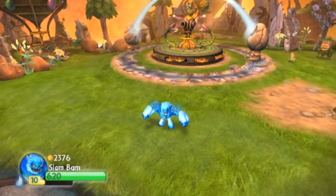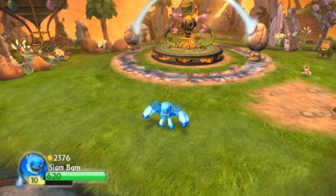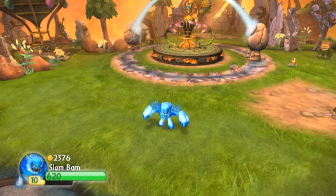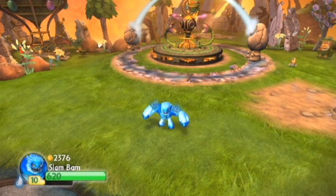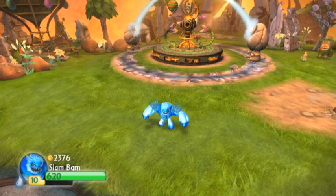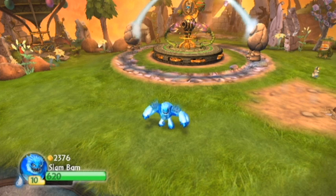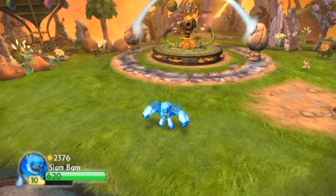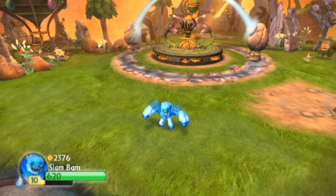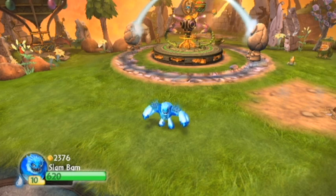We are back with more Skylanders Spyro's Adventure. In the last video we defeated Chaos and now we're going to continue with the adventure packs. The first one here is the Empire of Ice - it includes Slam Bam, the Anvil Rain, and a Shield magic item. I'll show all of those in the video. So let's warp in to the Empire of Ice.